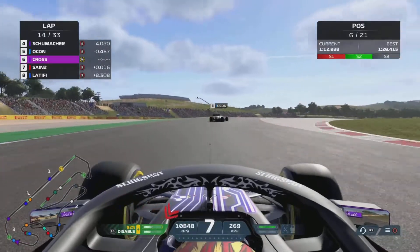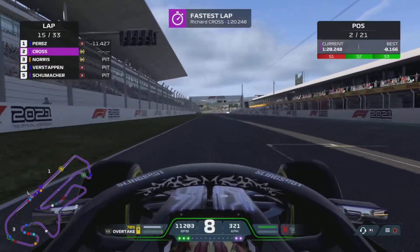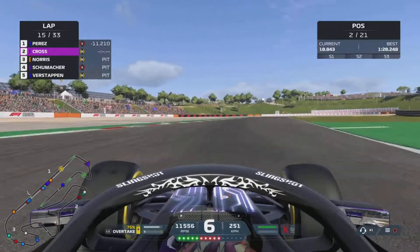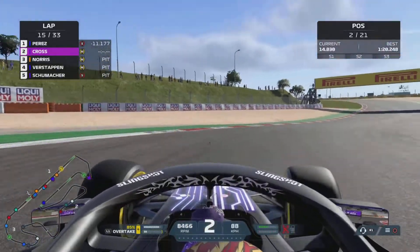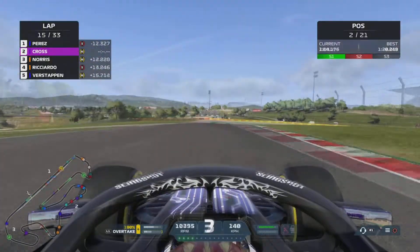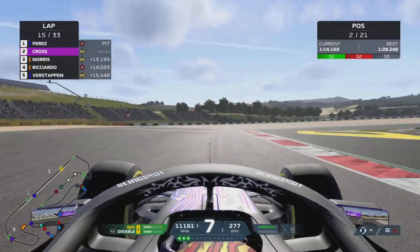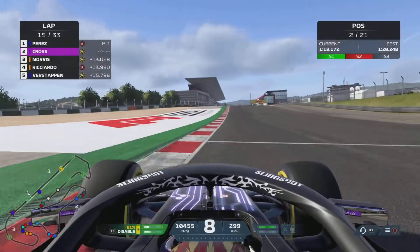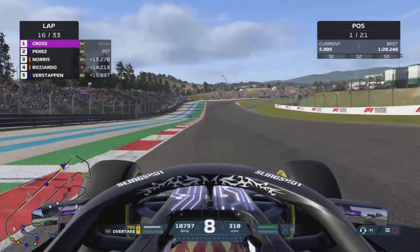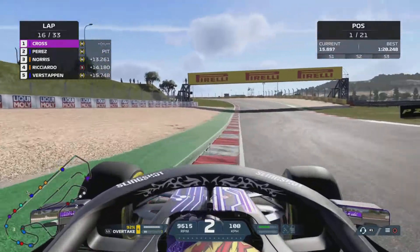We make a good move around the inside of Sainz, just like we did on Tsunoda. Ocon is now into the pits, Sainz is in, and so are most of the other front runners - we've managed to leapfrog our way all the way up into P2 after being P21 after the safety car. We make a good move around the inside of Sainz just before his pit entry. Perez is staying out - Red Bull have opted to stay out one extra lap with both drivers. Verstappen has gone in onto mediums. Ricciardo on softs is up into P4, having followed me through the pack.